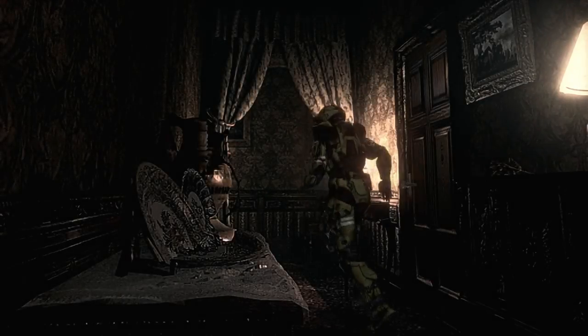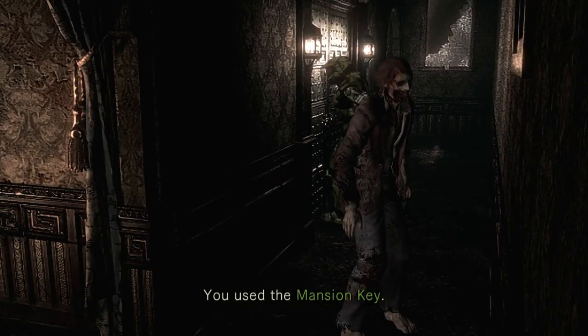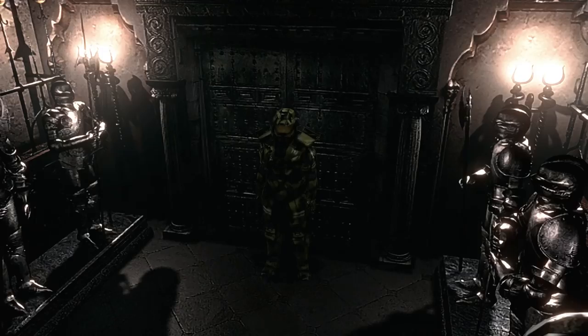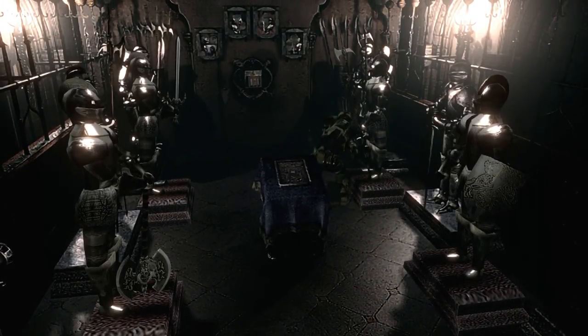Grab that mask and head out of here. Now we're going to go get another mask. There's a zombie in this hallway who likes to be in random positions. I just took the hallway wide and got around him, but he can be in really awkward places when you enter that hallway, so be very careful and aware that he's there. He can always get a cheeky grab on you. Just do your best to avoid him — he's in random places so that's really the only advice I can give.